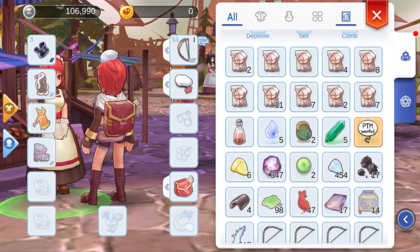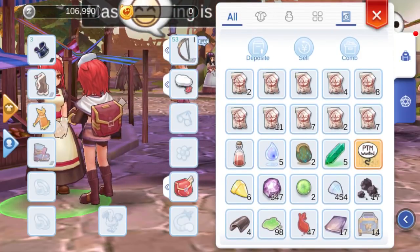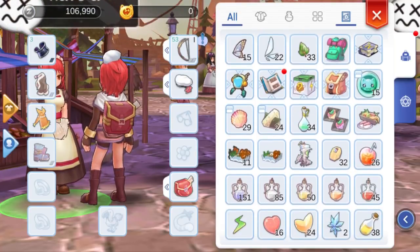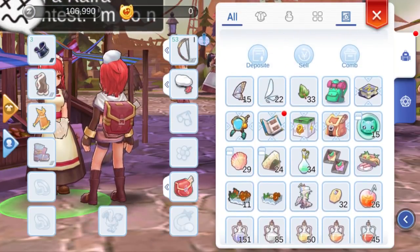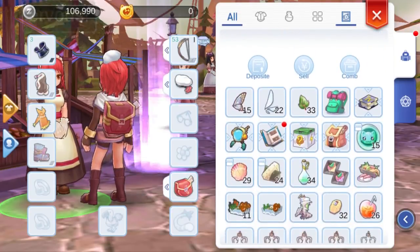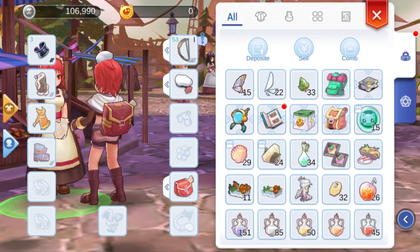Let's go back to your bag. Pull it down to reveal three buttons. The right button is 'Comb.' This will rearrange the items in your bag. Since every new item will appear at the top, this is useful for inventory management. The consumables will be placed at the top and the non-essentials at the bottom.